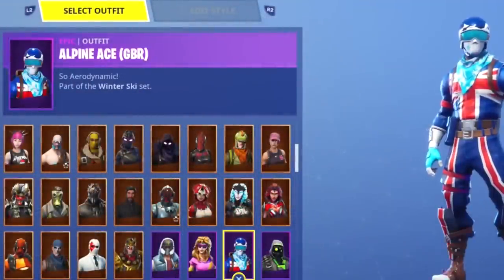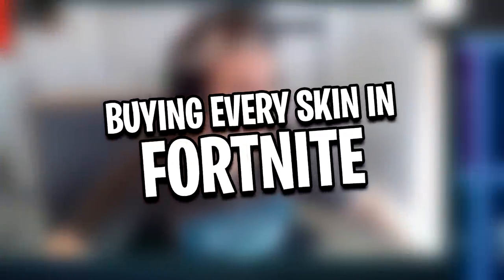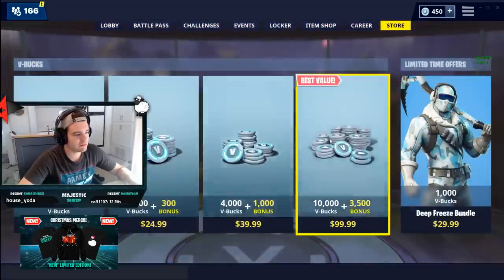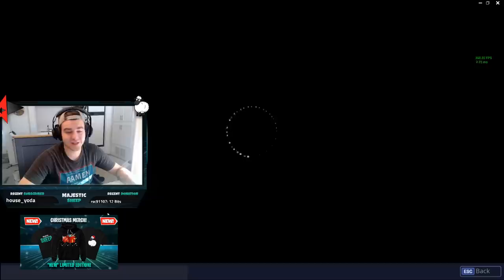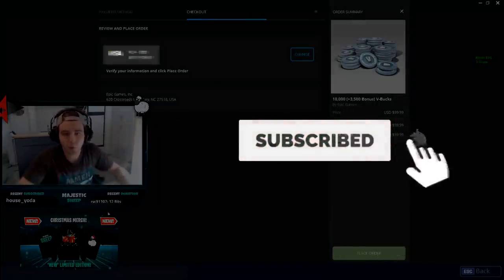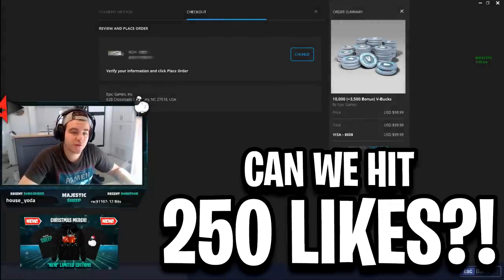Lately I've been thinking I have quite a lot of skins but I want every skin. So I decided I'm going to buy a hundred dollars of V-Bucks and buy every single skin that comes out in the item shop until those V-Bucks are gone — whether they're old skins, new skins, dumb skins, or dope skins. Smash that like button, hit subscribe, and comment which skin I bought was your favorite. If this video gets more than 250 likes, I'll do another one.